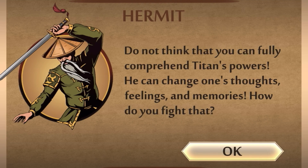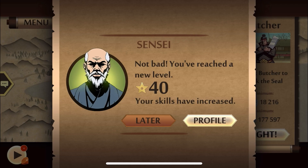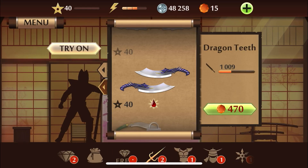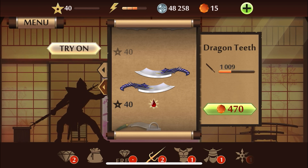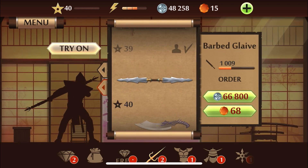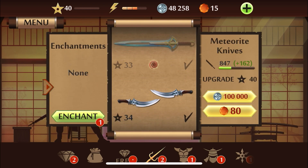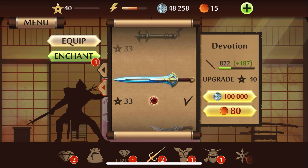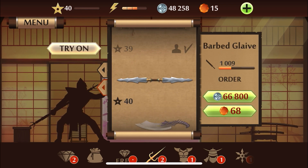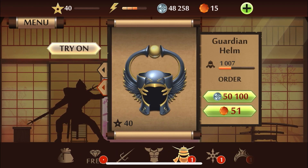In-game dialogue: 'Do not think that you can fully comprehend Titan's powers — he can change one's thoughts, feelings, and memories.' How do you fight that? That's quite interesting. Alright, so we already have the new arsenal. Of course they always put the good weapons behind gems. I can't wait to use the Barb Go Live, but I was also thinking of getting back my Devotion weapon — it doesn't seem like it'll cost that much.